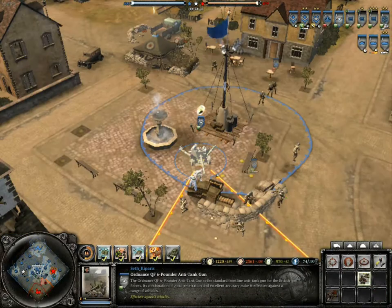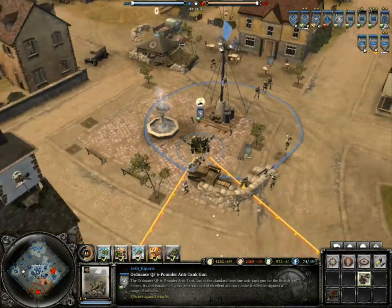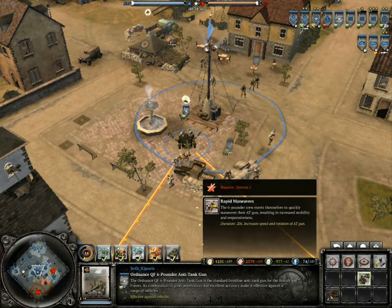The Ordnance QF 6-pounder AT gun comes at 280 manpower and can engage armor. At Veterancy 1 it gets rapid maneuvers, which makes the crew move faster at no cost. The gun will rotate and move faster, and the ability lasts for 20 seconds.